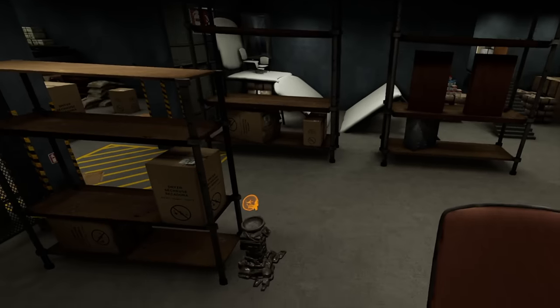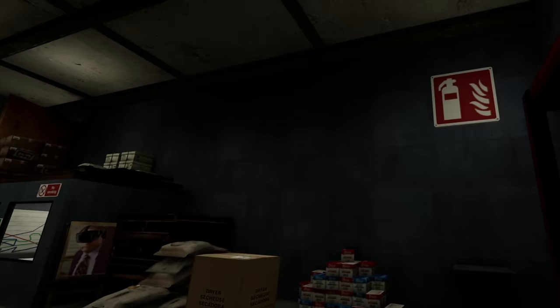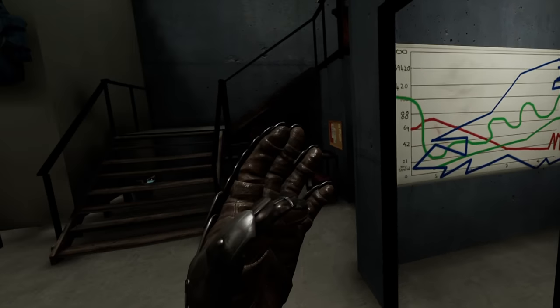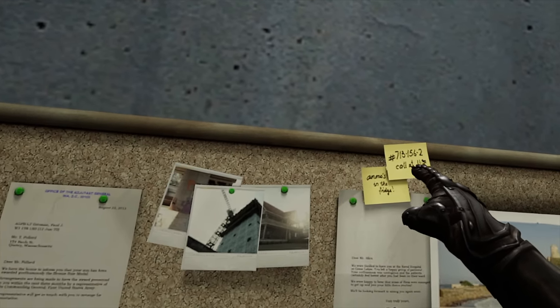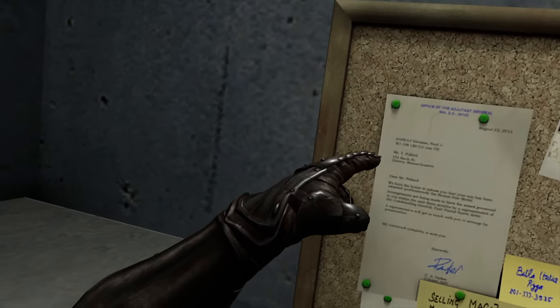We're going to walk away from that. So this is the oversized warehouse, which is weird right now. Why is Squidward in everything? Is this a phone number we can call? Someone call this phone number — let me know what happens. I can't read this in VR, it's too blurry. Dear Mr. Landlord... I can't see.